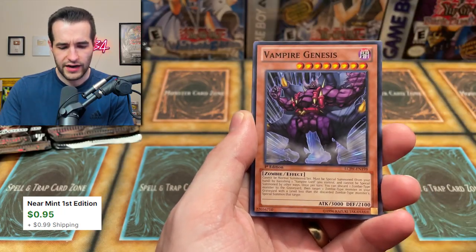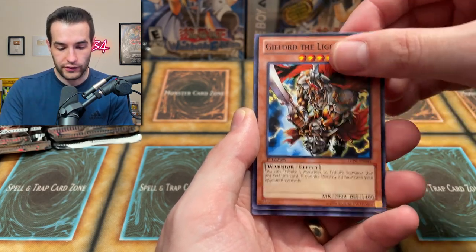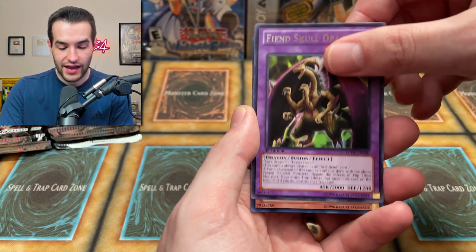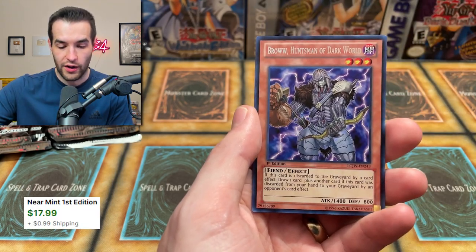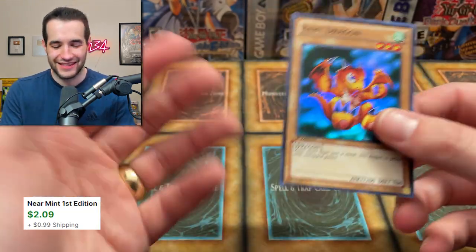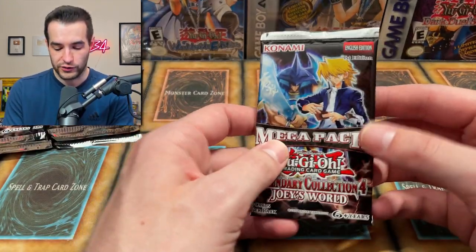Detection Fairy — I wonder if that has value. That's a good card. Vampire Genesis. Harpy's Pet Baby Dragon. Go for the Lightning. Axe Raider. Fiend Skull Dragon. And we got the Brow, Huntsman of Dark World. Oh wait, that was the Secret Rare — I thought that was the Ultra. And then the Baby Dragon. Brow took our Secret Rare spot unfortunately, but that's fine.